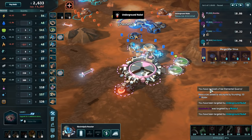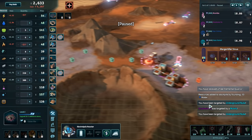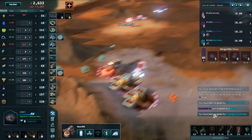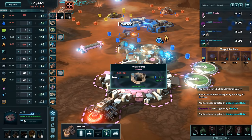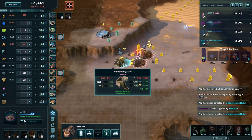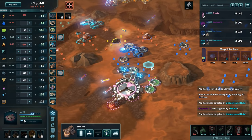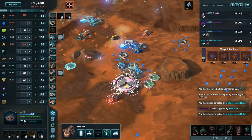Underground nuke. You have received a free elemental quarry. You've been targeted by an underground nuke — that is old. You have been targeted by an underground nuke again. I wish these would go away so I wasn't getting confused. Mutinied for a little while longer — we're getting a nice little stockpile here, 22 seconds on the thing.